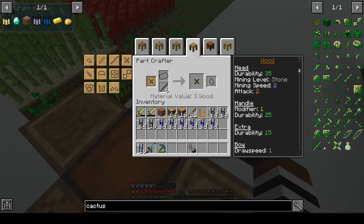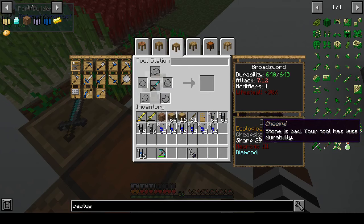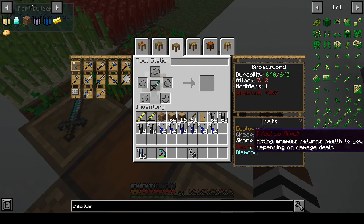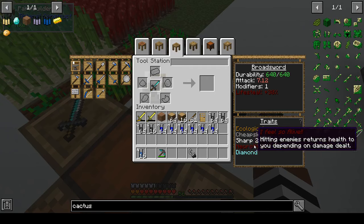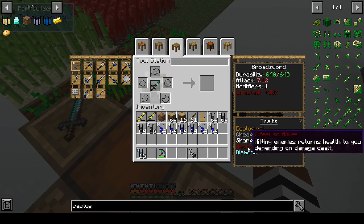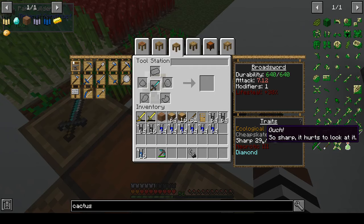Over at the tool station, originally my sword just had ecological and cheapskate modifiers because it was a stone sword. Then I added nether quartz to give it the sharpness modifier. When I went into a nether fortress I managed to kill some wither skeletons — only got killed twice — and got a couple of necrotic bones, which gives you the necrotic modifier.